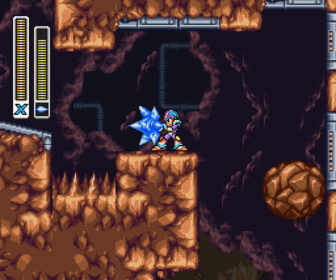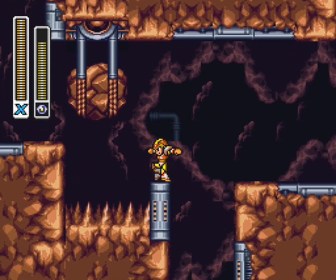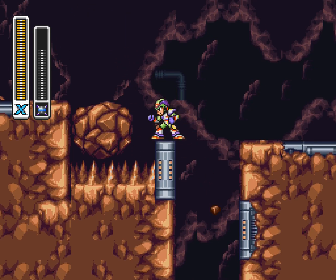We've got an Ice Shield, which is mediocre. We've got Gravity Well, which we can't show off just yet, because first - Triad Thunder. Punch the ground in anger once again, X.